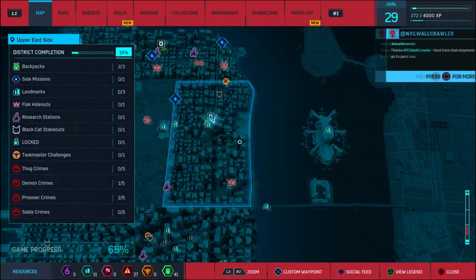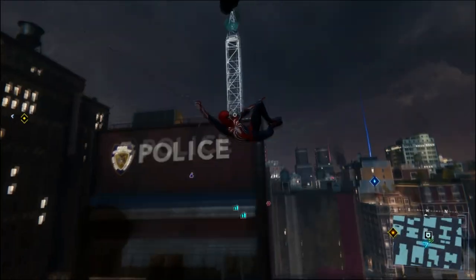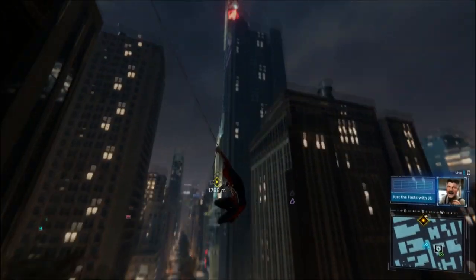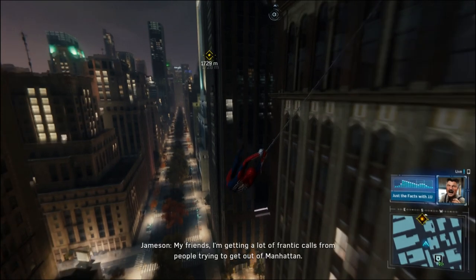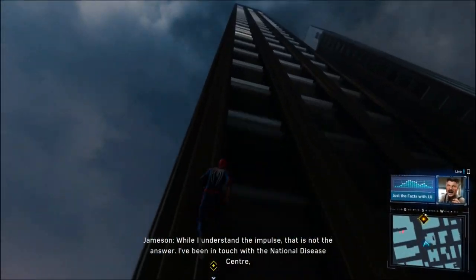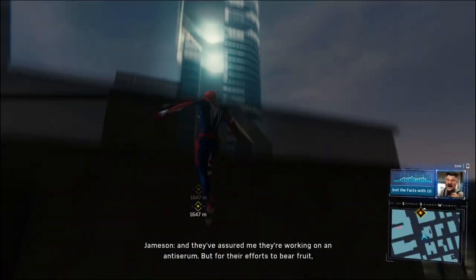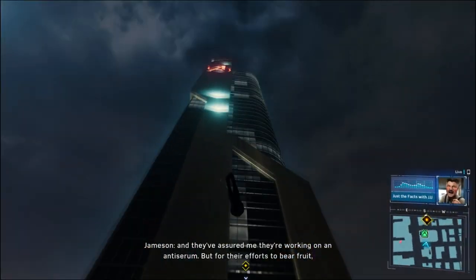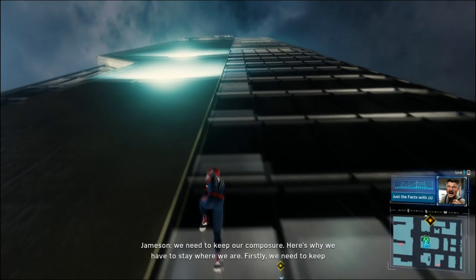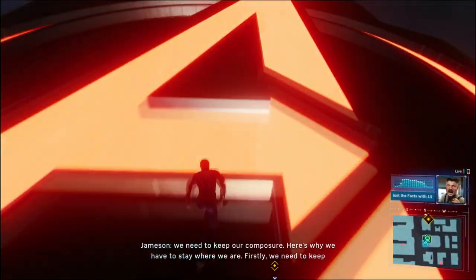Once you reach here you just climb up the Avengers Tower. There it is — you can see the backpack is all the way up there. Jameson, this is not your time at all, please shut up, I'm trying to do an Easter egg kind of video. So as I know, or think, once you climb the Avengers Tower you get a hidden achievement as a mini Easter egg. I don't know if you guys knew, but there's an Avengers Tower in this game — and this is the big A. God damn, so beautiful.